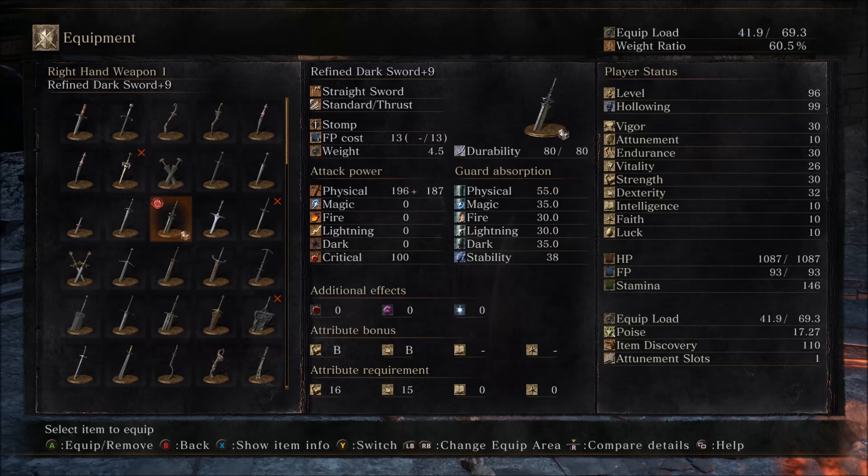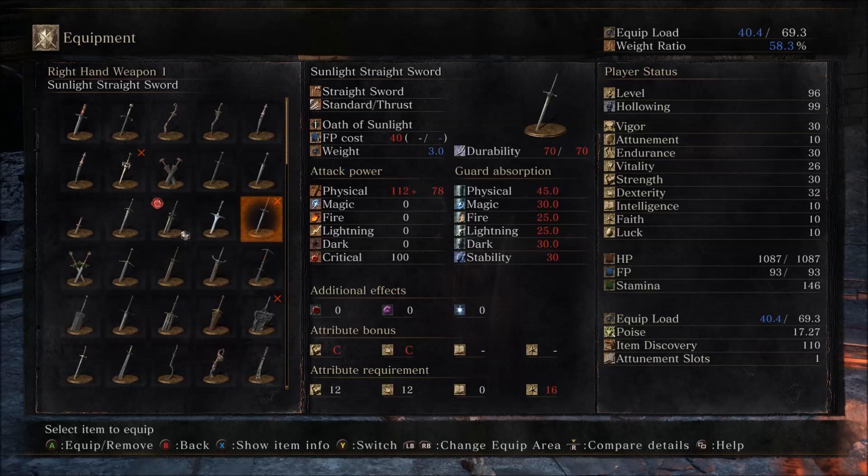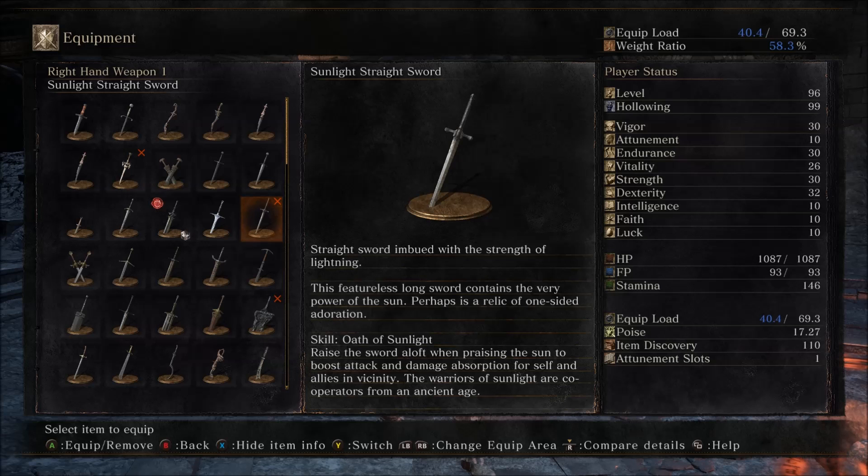And the other thing is the sword — where is the Sunlight Straight Sword? I did the moveset but I didn't read the description. Straight sword imbued with the strength of lightning. Doesn't do lightning damage. This featureless longsword contains the very power of the sun — perhaps a relic of one-sided adoration. Oath of Sunlight: raise the sword aloft when praising the sun to boost attack and damage absorption for self and allies in vicinity. The warriors of sunlight are cooperators from an ancient age. I'm not quite sure what that means if you're supposed to do it when you're doing a gesture, because I don't think you can do anything during a gesture without interrupting it.